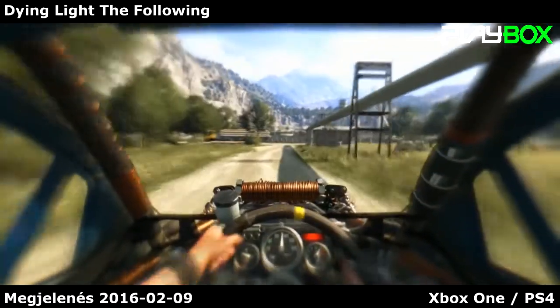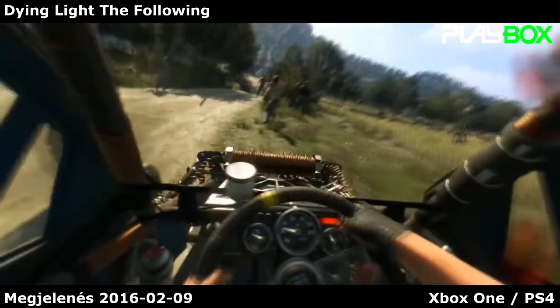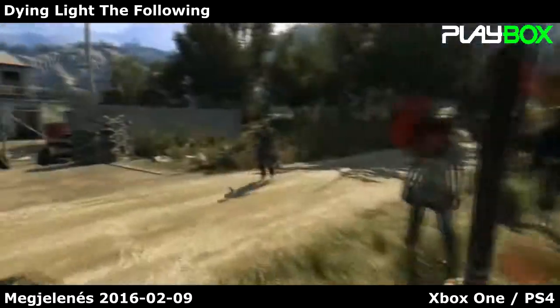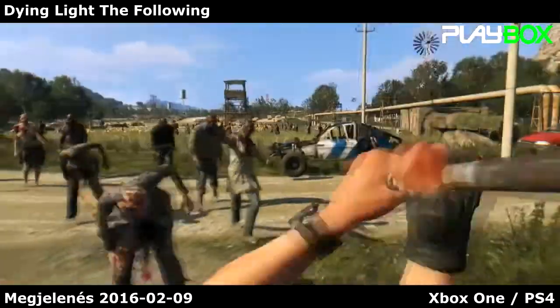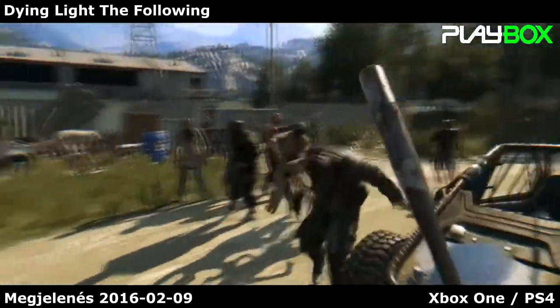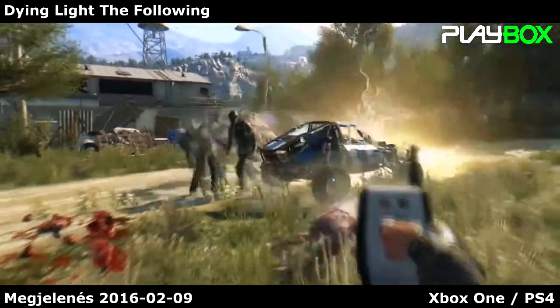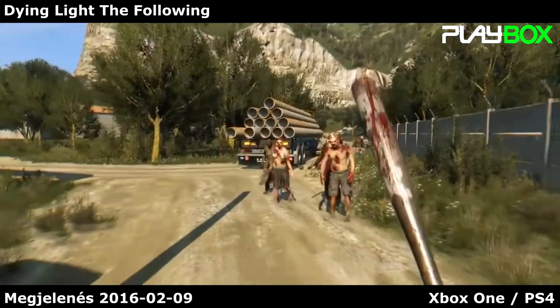When you get enough points, you level up and you get a skill point that you can spend on various unlocks. Okay, so we arrived at the pumping station. Let's just get rid of the zombies. And here's a perfect example of how our cage works. Pretty sweet and useful thing.